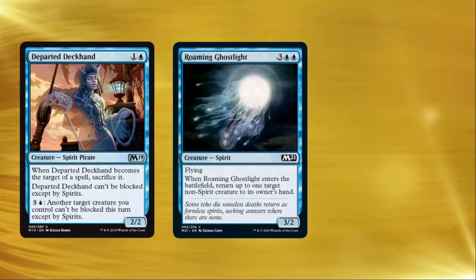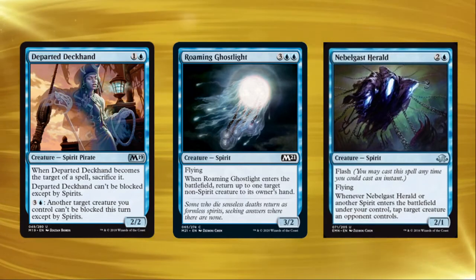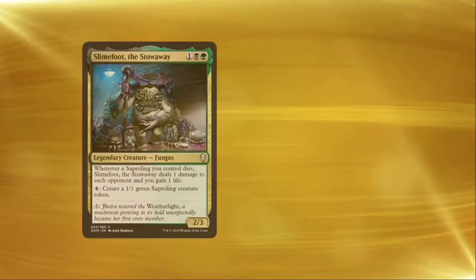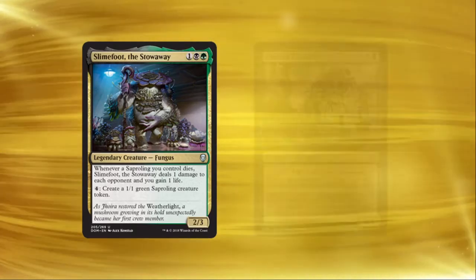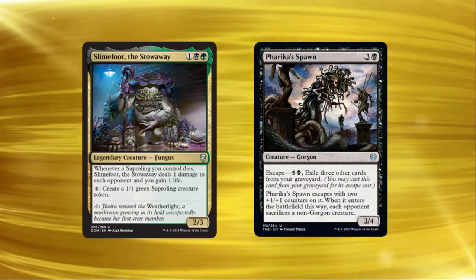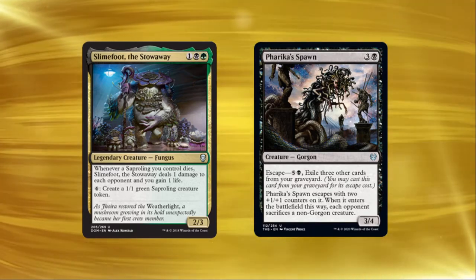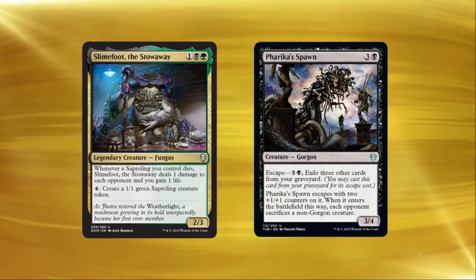While we're on the topic of spirits, don't forget that changelings can give you an extra tap out of your Nebelgast Herald. They are saprolings, so they're best friends with Slimefoot. And naturally, changelings are Gorgons too, so your opponent can't make you sacrifice one with an escaped Farika spawn — note that this might actually backfire, since the changeling might be the creature you most want to sacrifice, but you can't because Farika spawn makes your opponent sack a non-Gorgon creature. A good way to describe a changeling is as a tribal Swiss army knife, which is fitting given that changelings are army creatures on top of everything else.